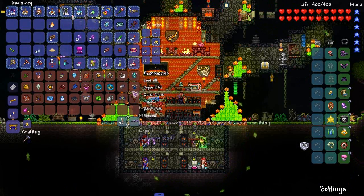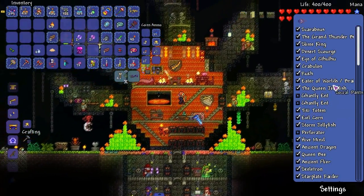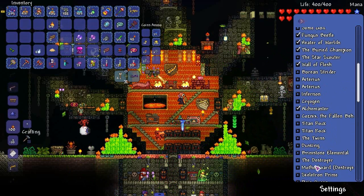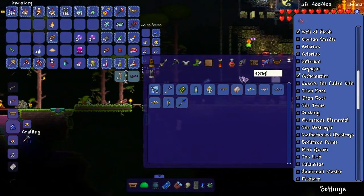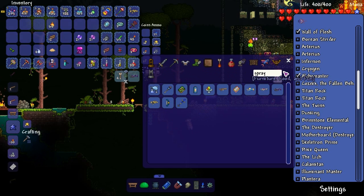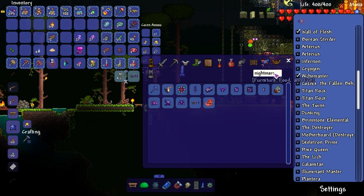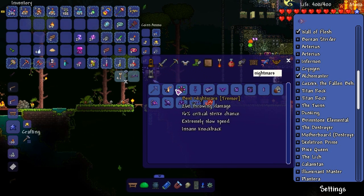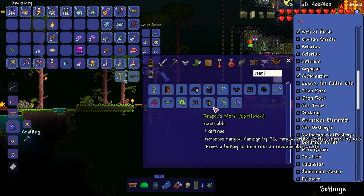Who's next on the Tremor boss list? We're just checking it out. Motherboard — didn't we already find motherboard? Pixie Queen — let's check out the Pixie Queen. Wait, I should give myself better armor. I'm literally texting in the middle of a recording. Which one's the alchemical stuff? I thought the nightmare armor set was an alchemist set. There's reaper, there's shadow something, and then there's warlock.